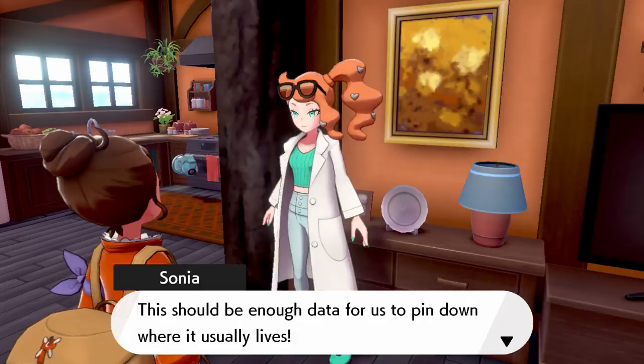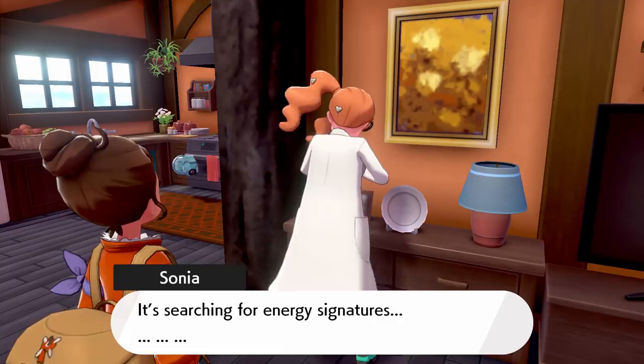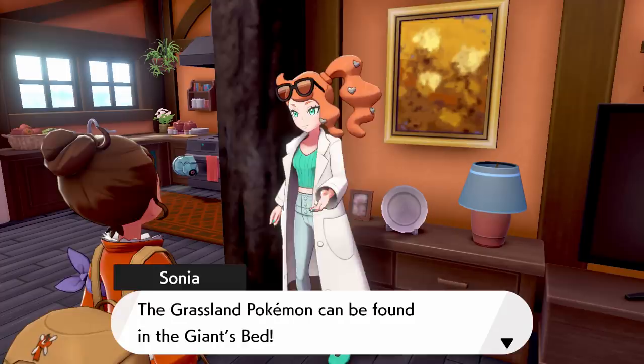And where could that be? Feed all this data into my trusty Pokemon Finder. Searching for the energy, and I found a matching Pokemon — the Grasslands Pokemon can be found in the Giant's Bed, which is probably the best place to find the footprints too. You'll finally come face-to-face with the legendary we've been searching for, so let's head on over there.